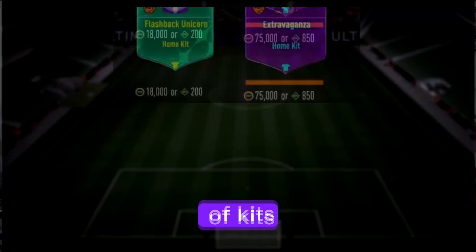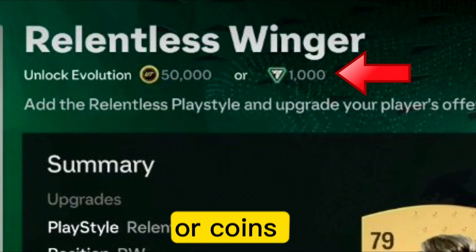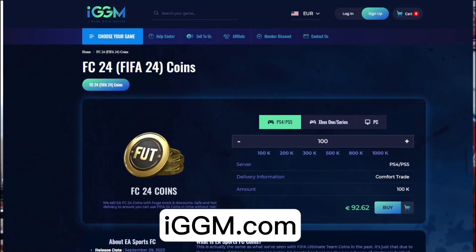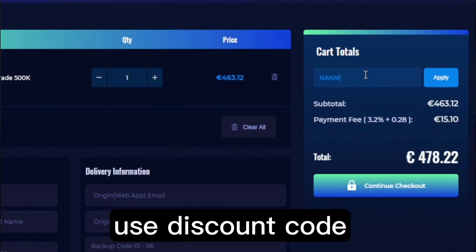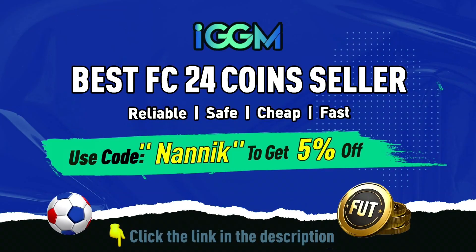Stop right there — with the introduction of kits, tokens and now evolutions needing FC points or coins to complete them, there is no better time than to head over to IGDM.com. Get yourself some coins — very very cheap, fast and reliable. Use discount code NANIC at the store and get 5% off. The link will be in the description.